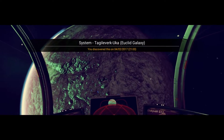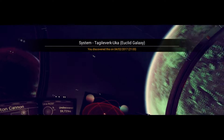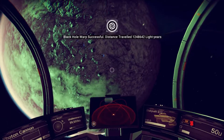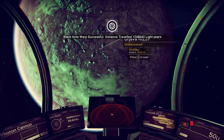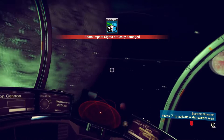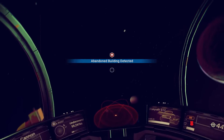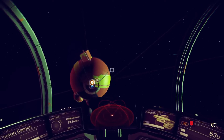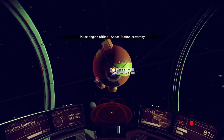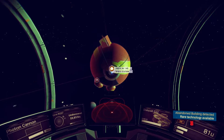We're in system Tarklev Ukra. We'll do a scan here — we've travelled... yeah it always does that. Right, the first thing is to get into the space station, drop a save — you always want to do this after jumping through a black hole. Abandoned building detected, rare technology — come on!